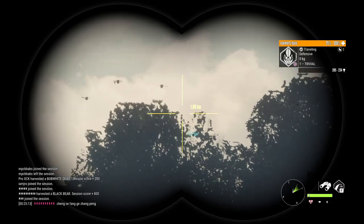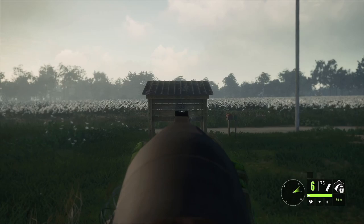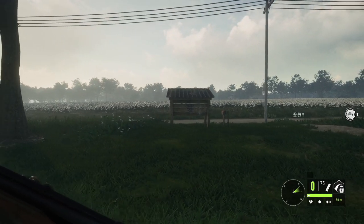First of all, the weapon you choose is really really important. In my opinion, the best weapon is the 12-gauge Gachiatori shotgun. In my opinion, it is superior to the 10-gauge specifically to hunt quail for two main reasons.